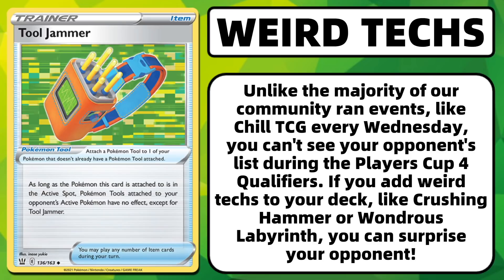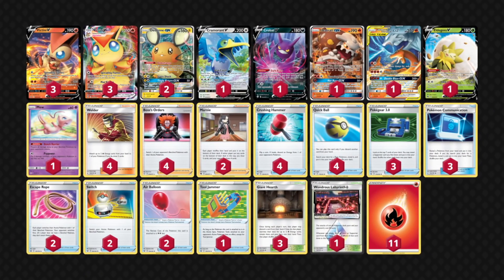If they've only seen standard Victini decks or an ADPization list, they understand that 50-plus cards are going to remain the same. That can especially happen after a player wins a major event like Players' Cup 3. If you add weird techs, you might give yourself an advantage because your opponent might not know how to properly deal with your deck. Let's see exactly what that looks like — I'm going to add a little bit of spice to the Victini list.